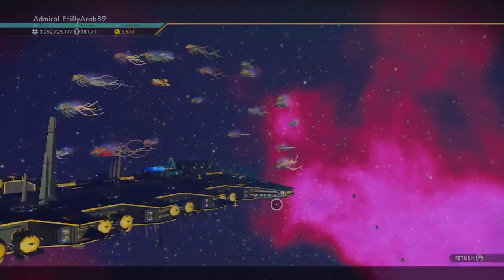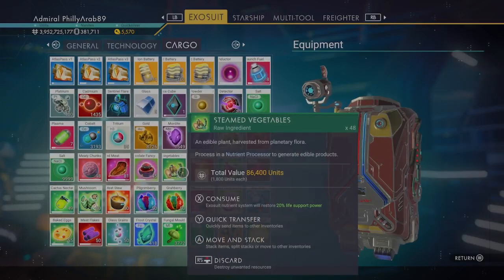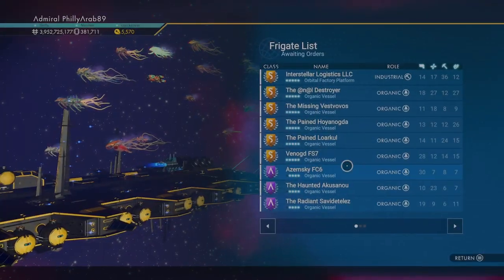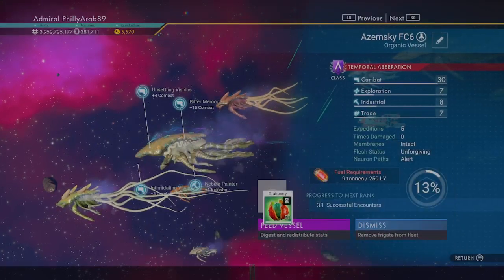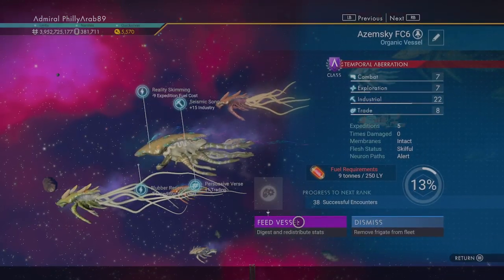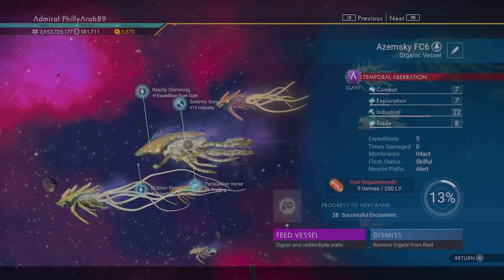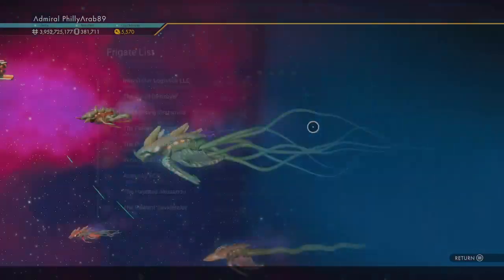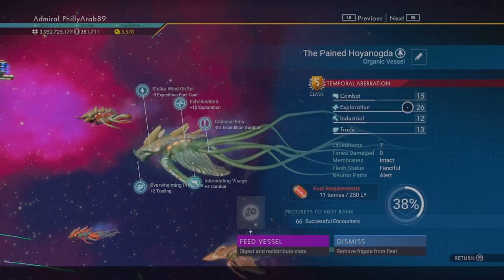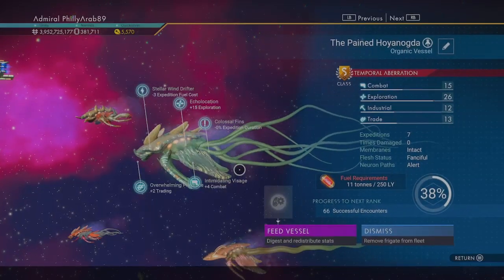Let me move this to my regular inventory real quick and I will show you what I mean. I fed this one here and right now it's at 30 combat while the rest is kind of garbage — everything is garbage except industrial. So all that did was change the industrial stat on this frigate. If I go to this one and feed it the exact same thing, you see now it improved exploration. That's what I mean — feeding the same thing to two different frigates is not going to improve the same trait.